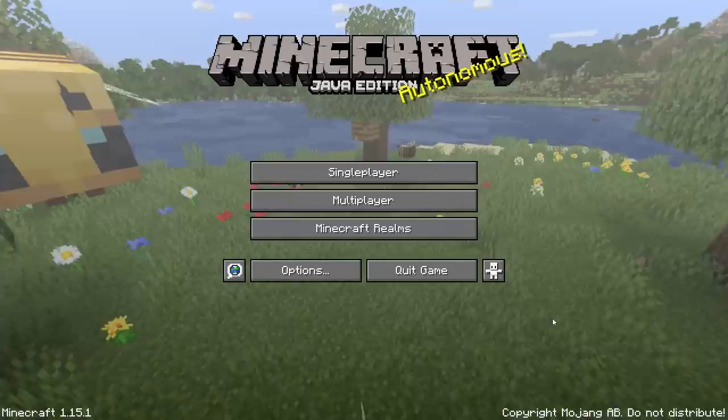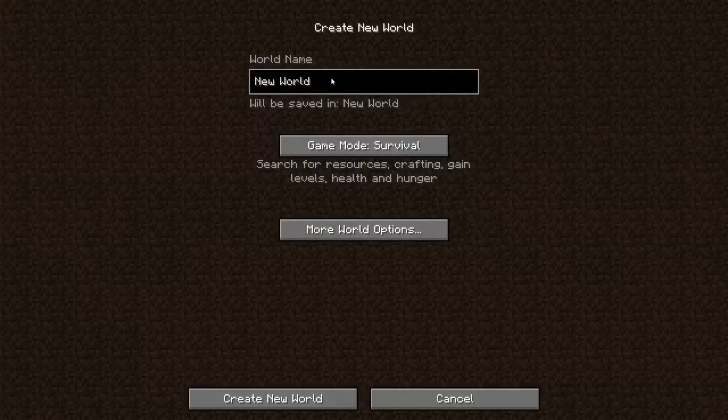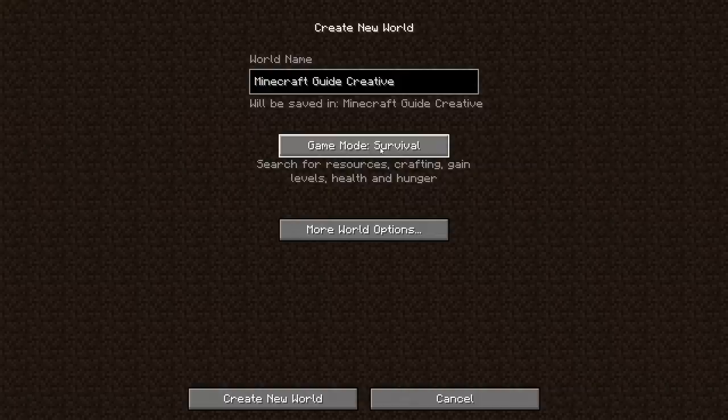Today we're going to talk all about designing a good storage room, and in the next episode we'll probably end up building whatever we designed today. To design a good storage room — or really any good build in general — I always recommend having a creative world to mess with ideas in, because if you build it in survival and it's not very good, well, have fun taking it down again.